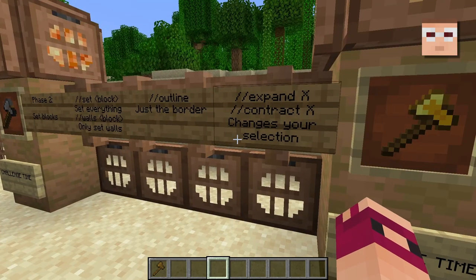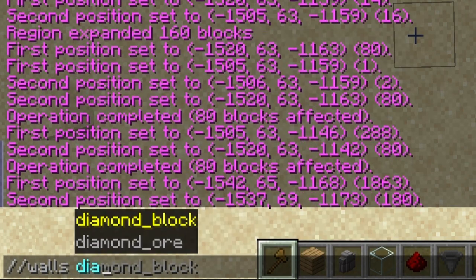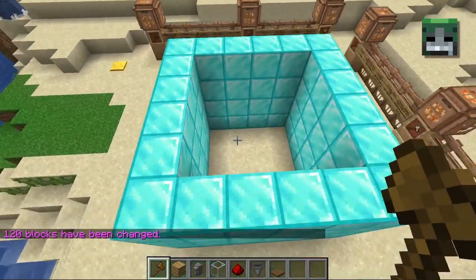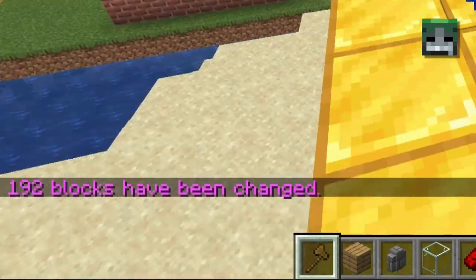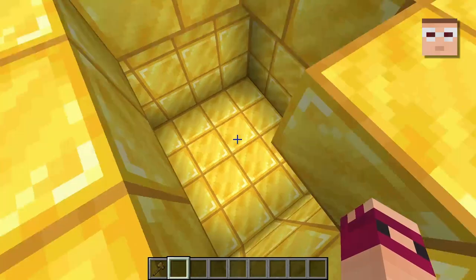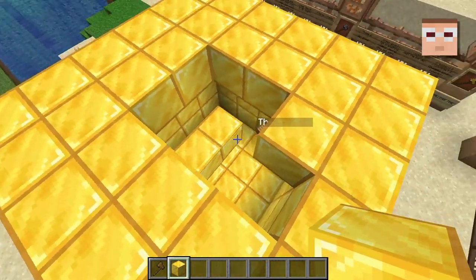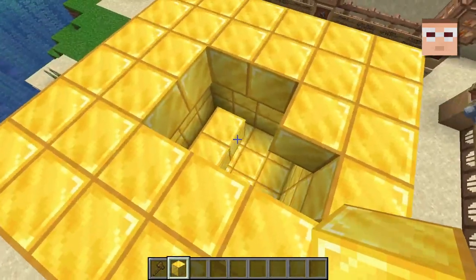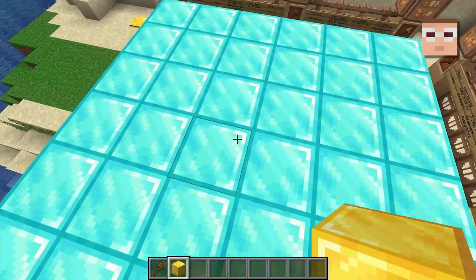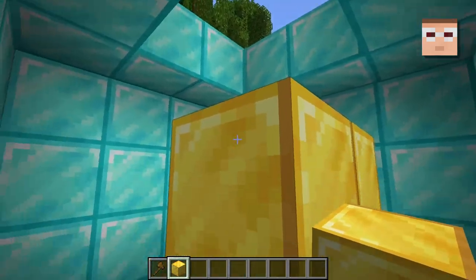Real quick, before we move on, let's try out the walls command. Just that simple. An outline? So if you look inside, it's hollow. And actually, let's try this out. I'm gonna put some blocks in the middle and do another outline command, but with like diamond blocks or something, and let's see if that gold stays inside. I don't actually know this. Yeah, okay, that's interesting. So it leaves everything inside alone.